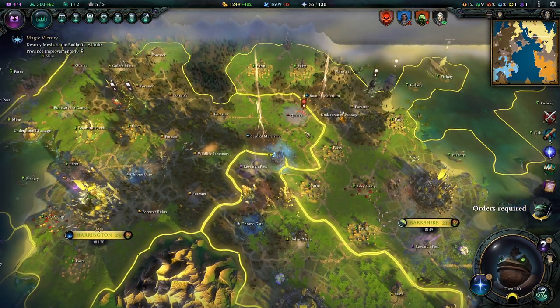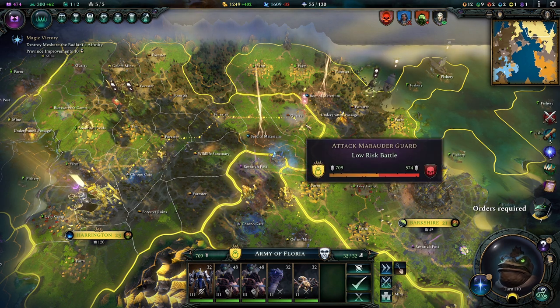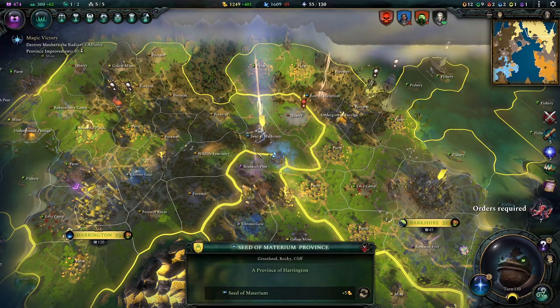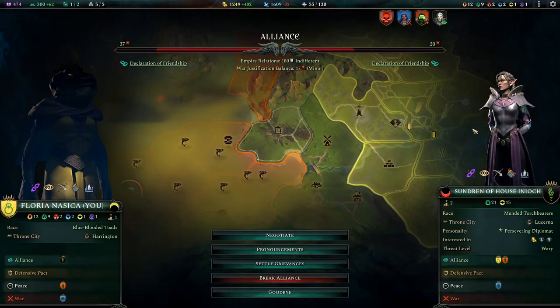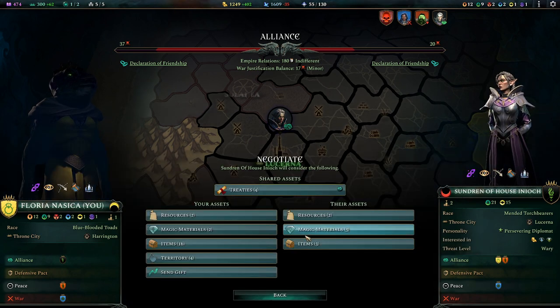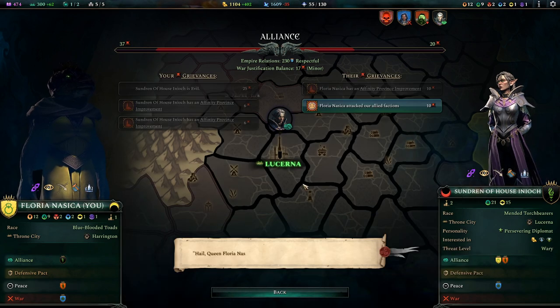A Seed of Materium has been occupied — yeah, we need to send something there to free it again. Are you big enough to deal with this? Yes, so we can just do that and take back our Seed of Materium — just gotta send the troop there. You have to clear the friendship with us — yes, we are friends, aren't we? Can we do something for one another? A gift — yes, have a gift. Be respectful, let's settle some grievances too.